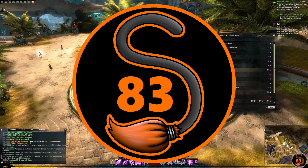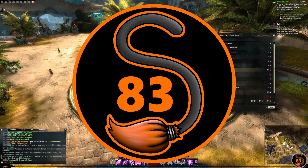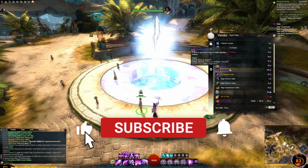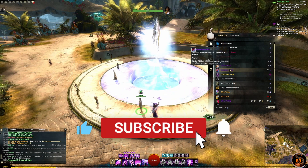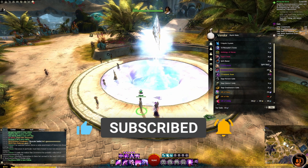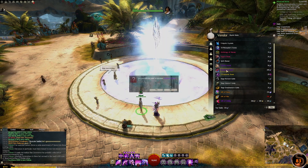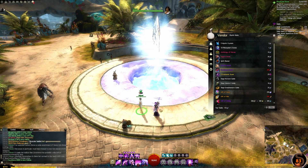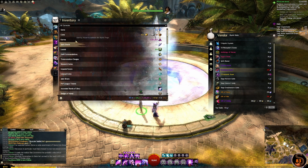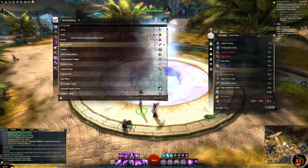The next item we need for our legendary weapon is a bloodstone shard. You can obtain one from Mayani in Lion's Arch next to the mystic forge, or you can speak to any other mystic forge attendant around Tyria. The bloodstone shard will set you back 200 spirit shards. You can view how many spirit shards you have at any time by looking in your wallet — it is the fourth one down underneath karma.